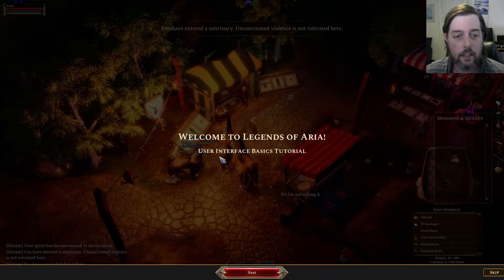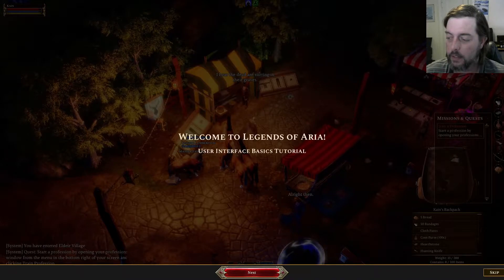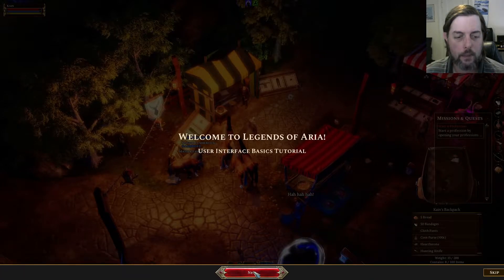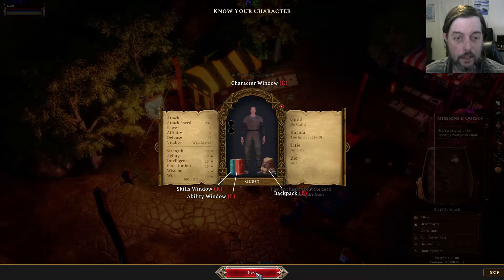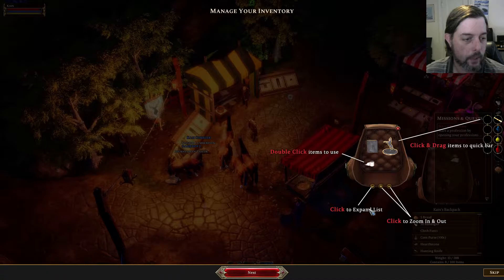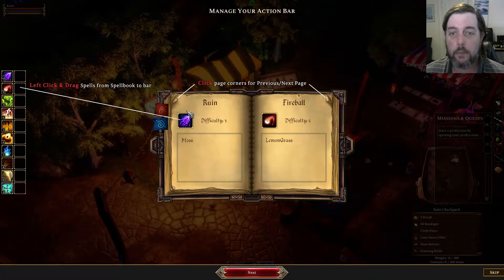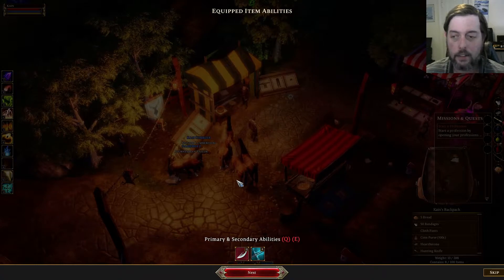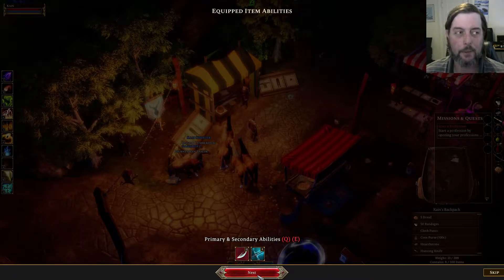Alright, welcome to Legends of Aria. User Interface Basics Tutorial — let's pull that game sound down just a little bit, it's a little louder than I'd normally have it. Character Window — now this looks familiar. Skills, Abilities, Backpack. Double click an item to use it. We've got a quick bar, click to expand list, click to zoom in and out. Drag spells from the spell book to the bar. Primary and secondary abilities — Q and E, right next to the W. Nice. I'm wondering how close this actually is to what I'm used to in Ultima Online, which is right click movement on the screen.